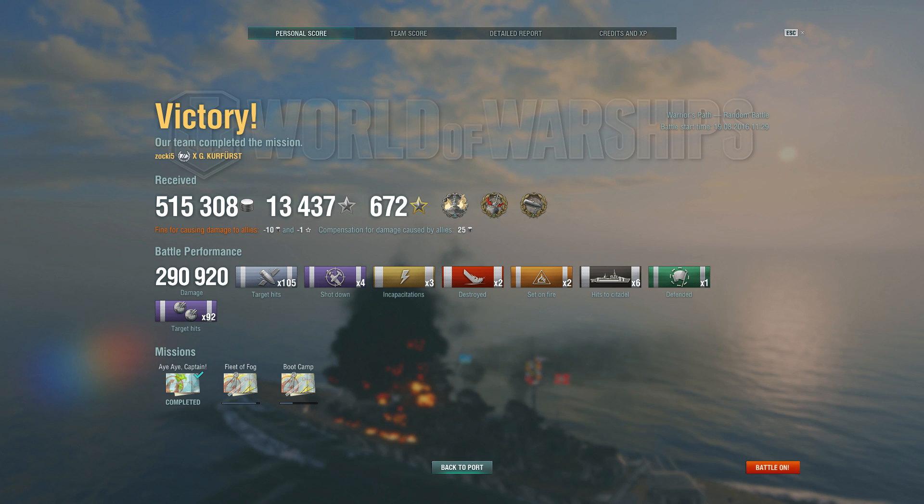Here's the match result. He won the game with some amazing results — look at this. He made 515,000 credits profit. He got the anti-fire flags, Confederate, High Caliber, and 290,920 damage. This is an insane result. I'm not even sure if I've got a better match in the Yamato so far. This is a very strong result. 105 shell hits, six citadels — that one isn't as surprising, but 105 hits is quite many consistent hits over and over. I feel this is a very good result. Thank you very much for sending it to me, Zoki.